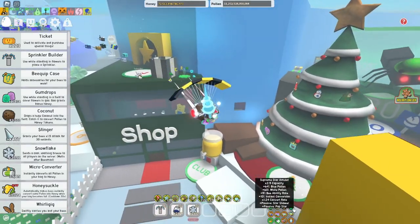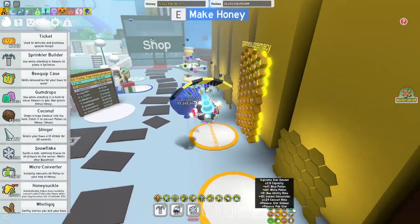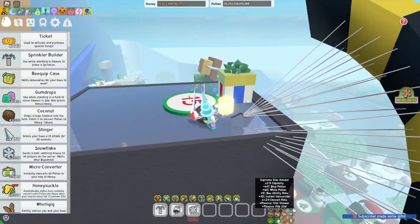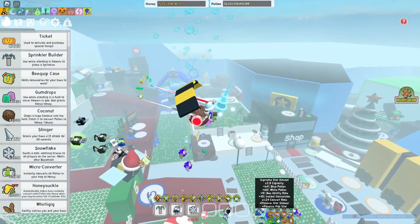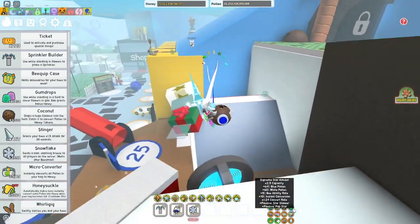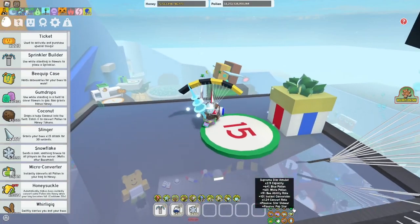After that we got the Supreme Star Amulet. The one I got is kind of mid, but we got Convert Rate which is an essential stat. We got Bee Ability Rate which is pretty good, and Blue Pollen which is also really good. The only good thing I'd be missing is Normal Pollen instead of White Pollen — that doesn't really matter — and Critical Chance instead of Instant Conversion, because Instant Conversion is kind of bad.